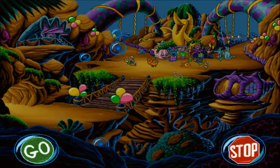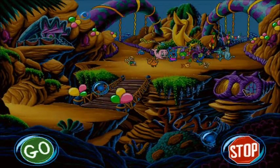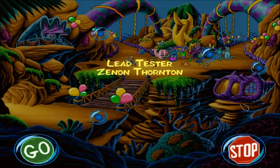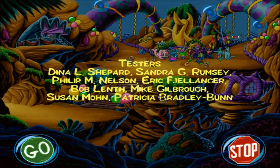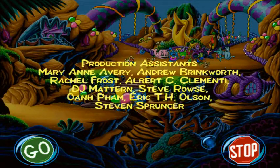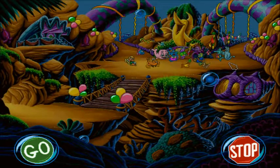Holy cow, the angry mob was just gonna beat up Uncle Blenny because they thought it was his fault, advancing towards the jail. That's kinda dark for a kid's game. All's well that ends well — except for Gil Barker, who's just like, money is the only thing that matters. Also, Freddie Fish is pretty clear, cut and dry: stealing is always wrong.